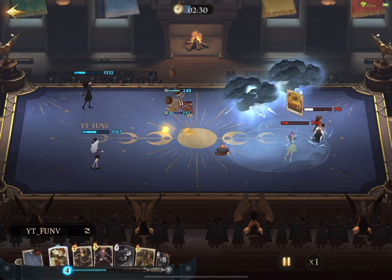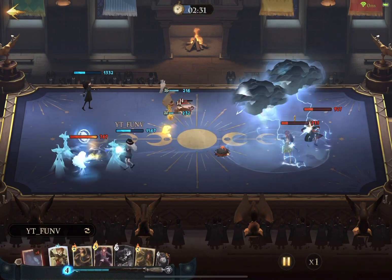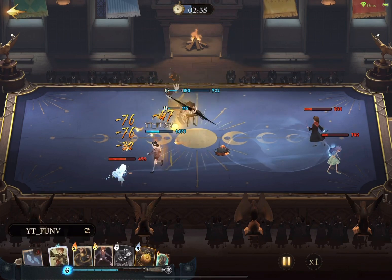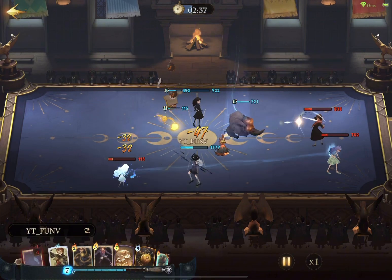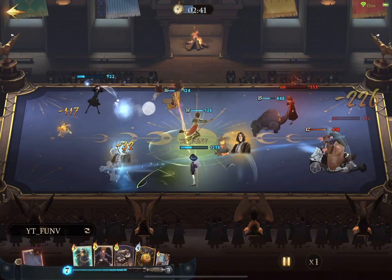In partner duels, our primary objective should be getting double kills. This approach is strategically sound since players receive 5 MP upon revival. Hence, we should refrain from eliminating them one by one and instead focus on eliminating both simultaneously. In this scenario, I'm strategically alternating damage between them to gradually lower both their health bars. As you can observe, this tactic proves successful, leading us to victory in the game.